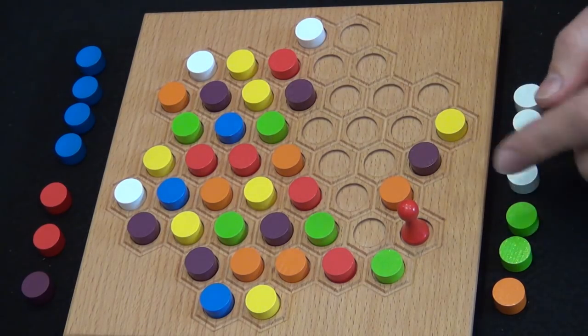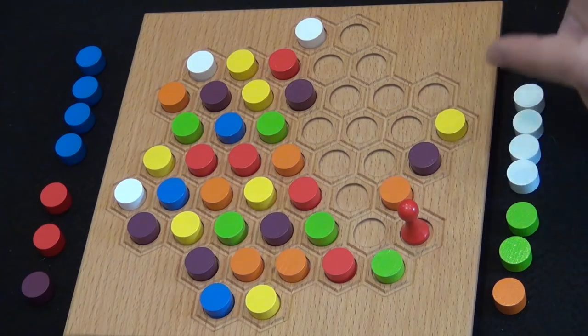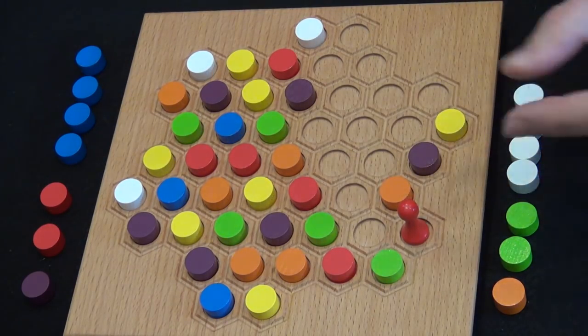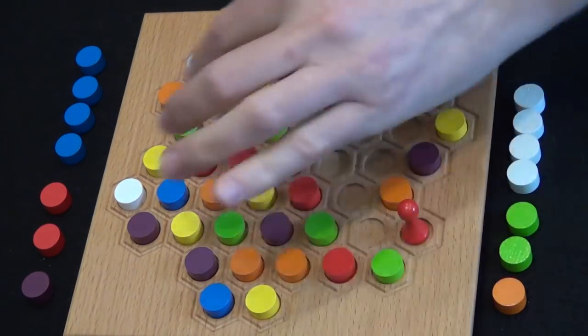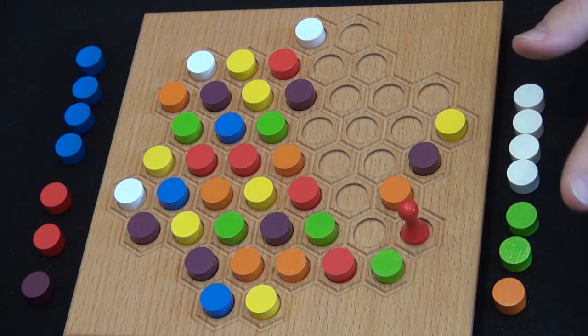If on a turn you would move the pawn and there's no stones in any direction, you pick up the pawn, move it to any location with a stone, take that stone, and then your turn ends — just as at the start of the game.